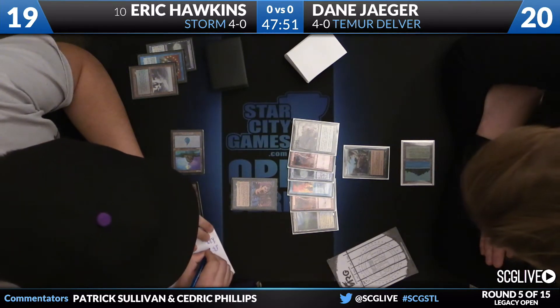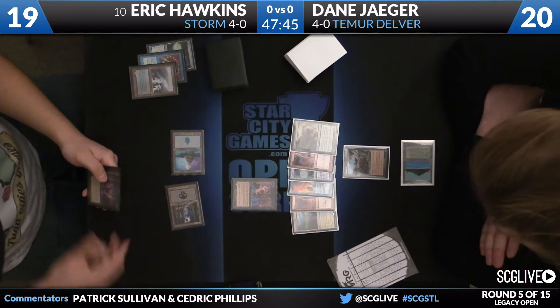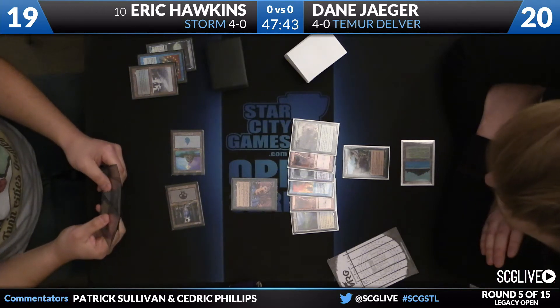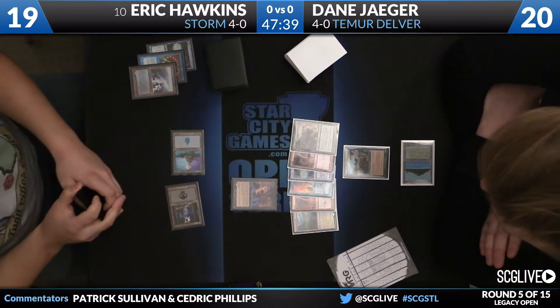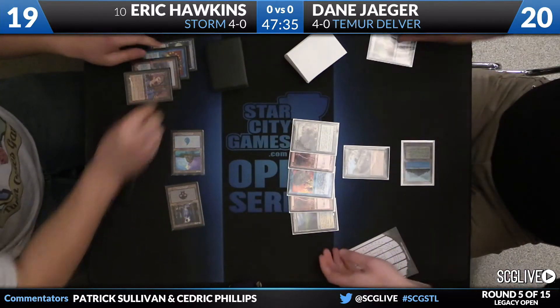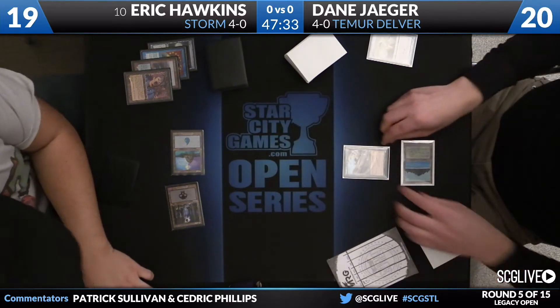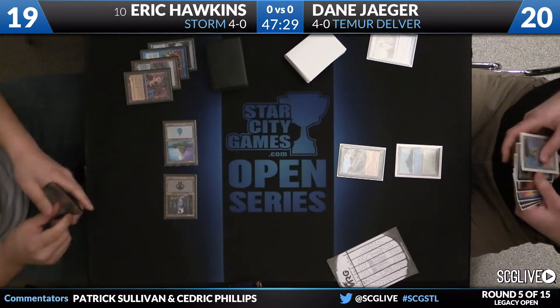Hawkins will record all this information before selecting a card with the Duress. This is the kind of hand that if you're on Team Delver, you're going to keep it every time. This looks like a good anti-combo hand - you have a one-drop, a two-drop, some Lightning Bolts to shorten up the game, a Force of Will with a cantrip. He's going to take the Ponder - maybe a little surprise there. Well, it leaves Jaeger without a blue card to pair with the Force of Will.